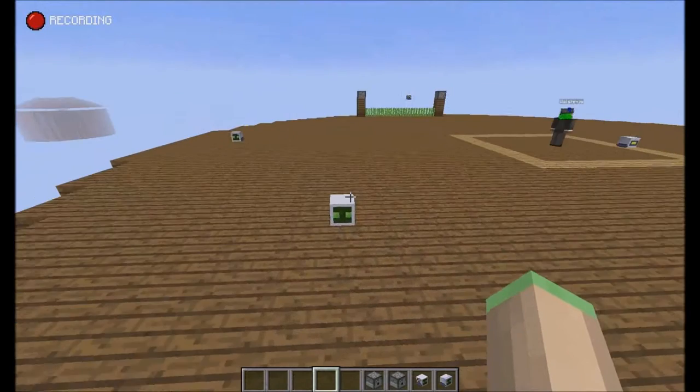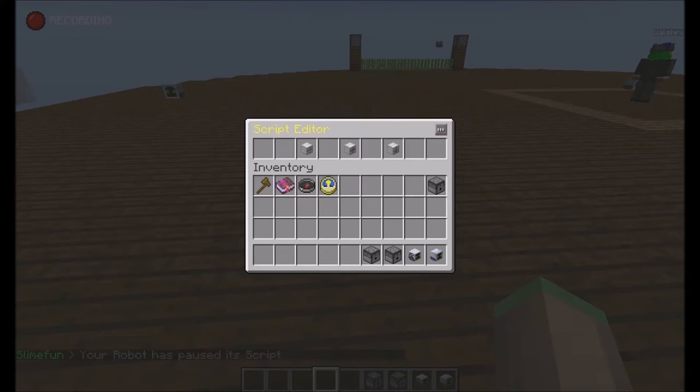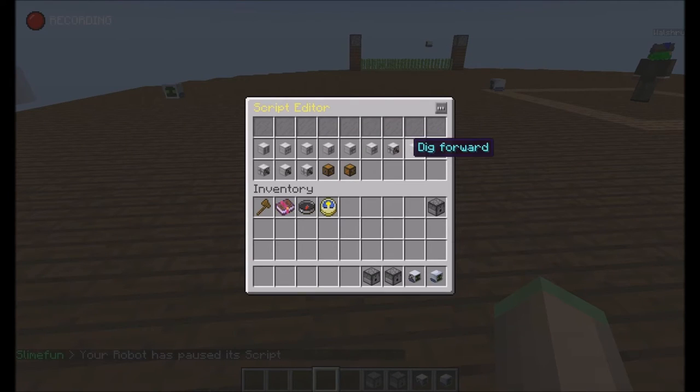You can break the block and move there, break the block and move there — to simplify some of your scripts. I'm just going to show you: turn left and dig forward.